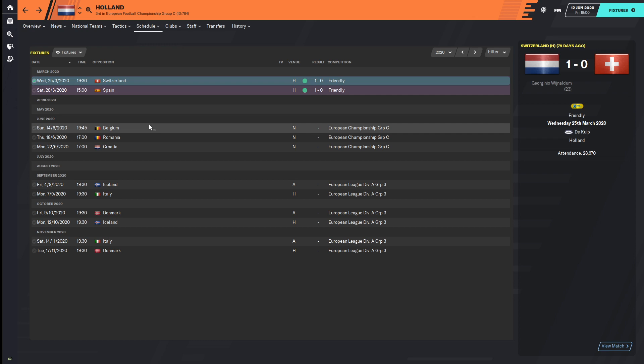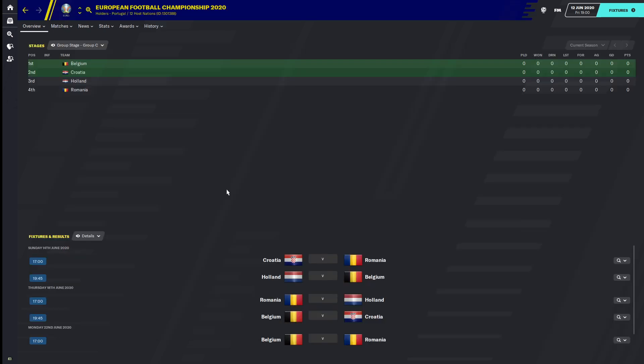Romania will be the outside team in this one, but they could still provide an upset. The first two games from this group will be uploaded on Sunday the 14th of June, one at 5 o'clock and one at 7.45. As we did with Group A and Group B, we're going to go through the four teams and have a look at their road to the tournament and the 23-man squad they're taking.